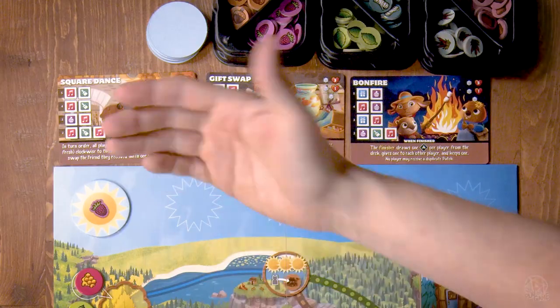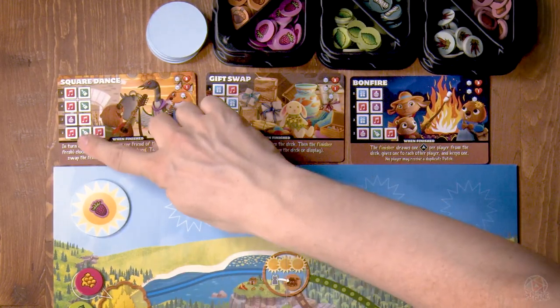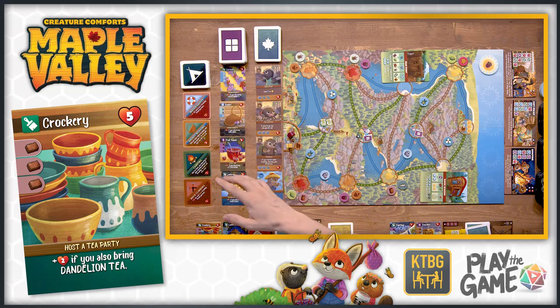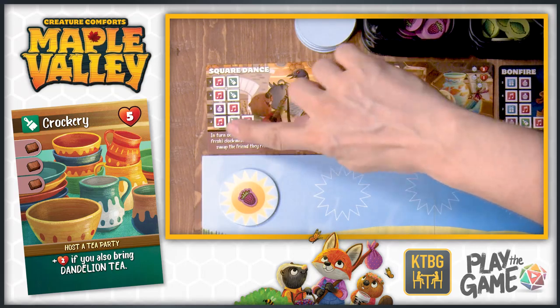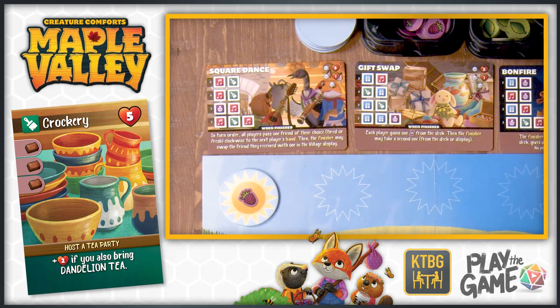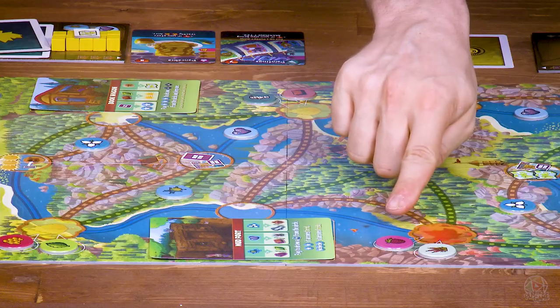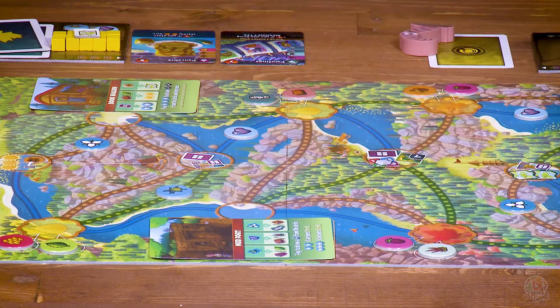When we craft a favor, we'll place one of our cubes on one of the parties up here with a matching icon. So if we craft one of these paintbrush favors, we can put a cube there. The numbers are for the number of players, so we're only going to be filling the bottom row because we only have two players. This game plays up to five players. When we go to an area to collect resources, we can choose one of each of the resources shown or two of one of the resources shown.